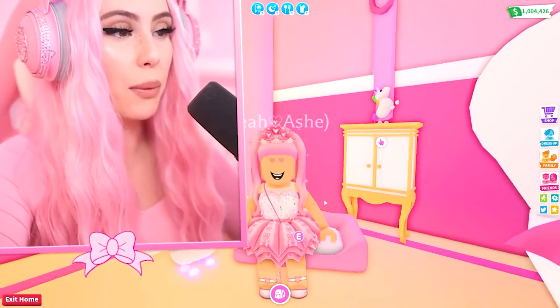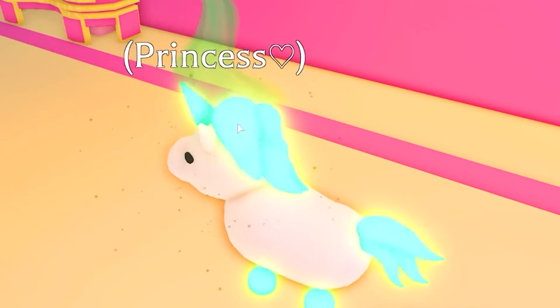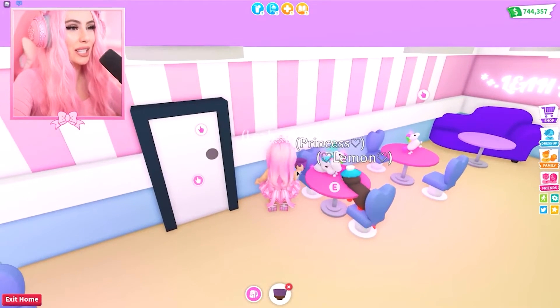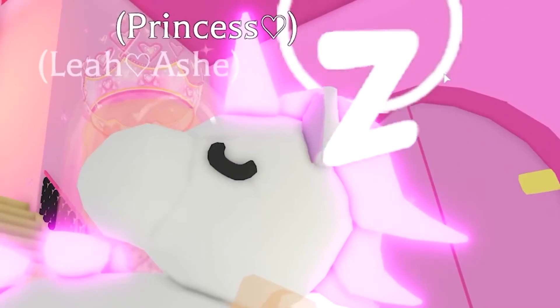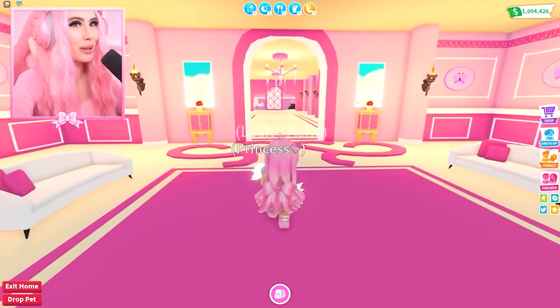Number 3: Shark. The Shark is a limited legendary pet which was released in Adopt Me on April 16, 2021. It can be obtained through hatching an ocean egg or through trading. Players have a 5% chance of hatching a legendary pet from the ocean egg, but only a 2.5% chance of hatching a shark.